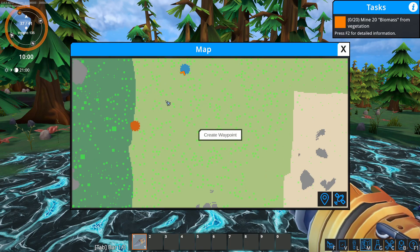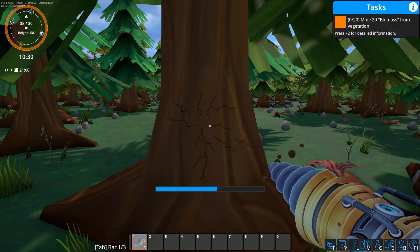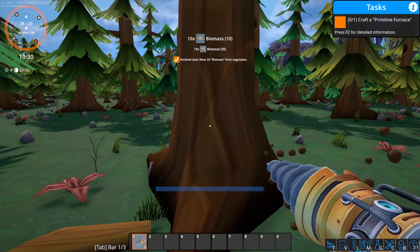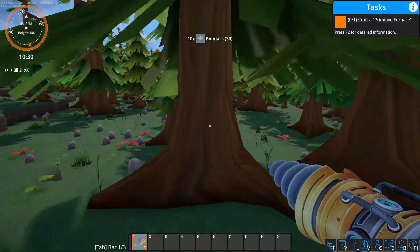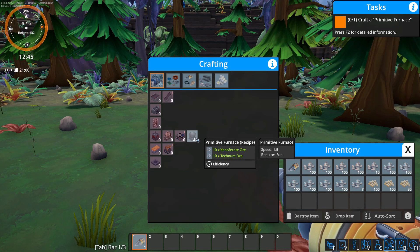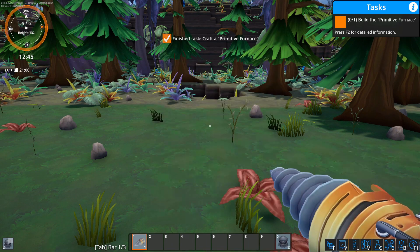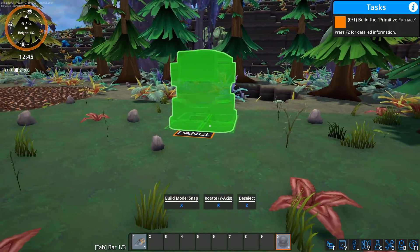We'll try to build the base between these resource nodes, starting by taking out some trees that are in the place where we want to build our factory. We mine some biomass, which will be needed for burners as we progress. Once we've cleared some space, we can start making the first manual smelters — they are very primitive smelters.